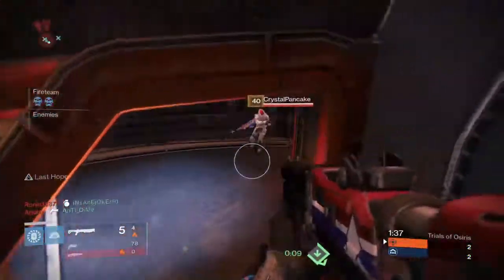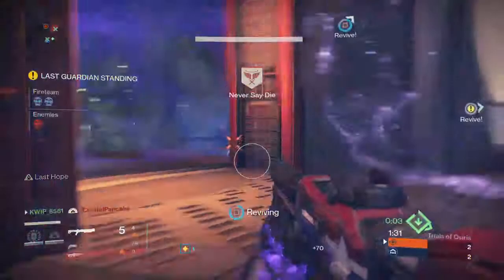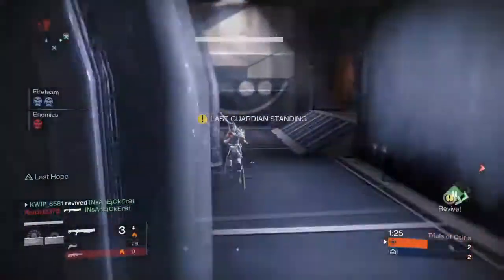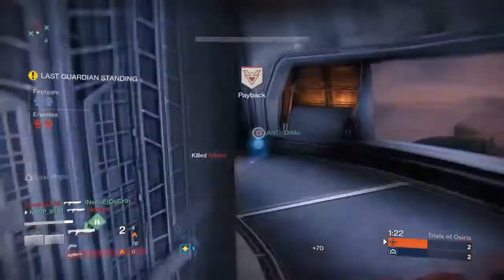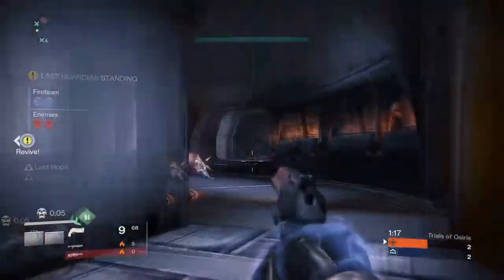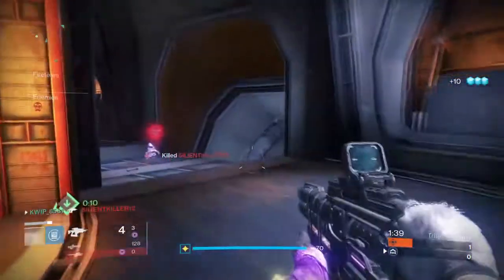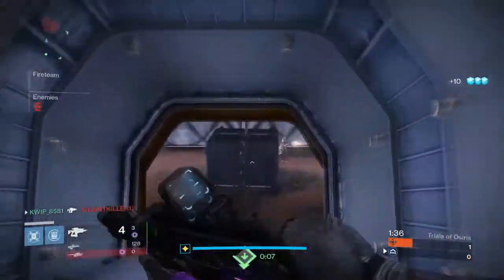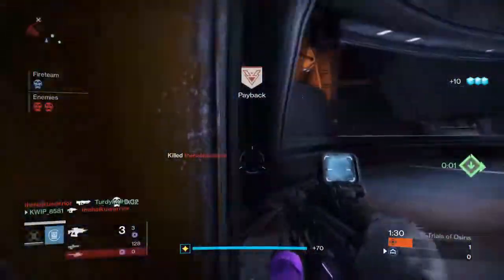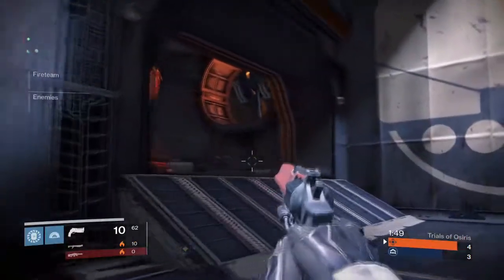Moving on to secondary weapons, sniping is rather pointless on this map unless you're maybe using NLB. There are some corridors where you can get some picks with it, but a lot of the time you're probably just going to get flinched out or rushed effectively by people with strong close range loadouts. Shotguns are definitely the strongest special weapon for this map — there are a whole lot of close quarters areas, making this one of the better shotgun maps in the game. Fusion rifles also felt like they worked pretty well, as long as you play cautiously and stay aware of people who are probably running shotguns.